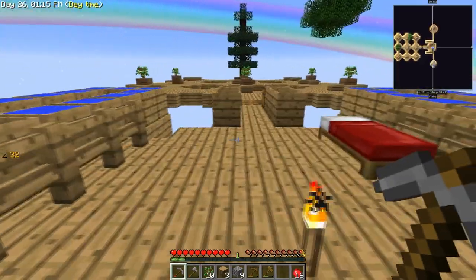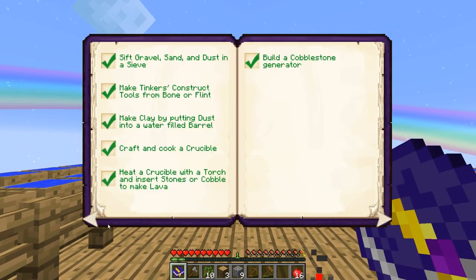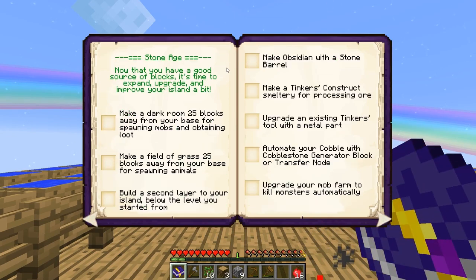We've actually literally completed the Wood Age - it's called the Wood Age - we've completed it 100%. We're now on to the Stone Age, which is getting a little bit more difficult. I've read through some of the requirements: make a dark room 25 blocks away from your base, and pretty much attaining loot - so a basic mob farm, we've got to get that going.